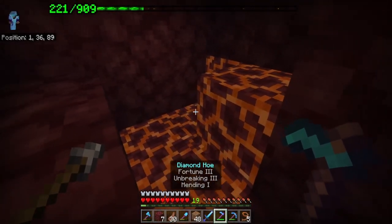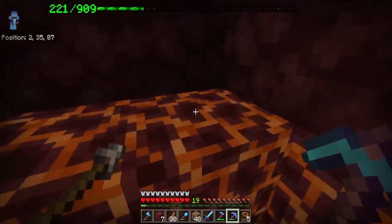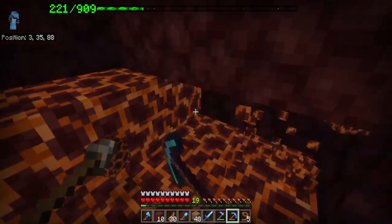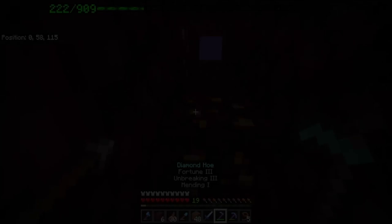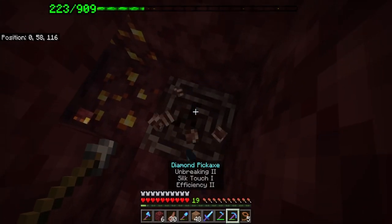We're also going to grab some magma blocks — those are useful for bubble columns and other things like that. Never want to be short on utility blocks. And our first bits of gold were in our tunnel — and an ancient debris, nice!